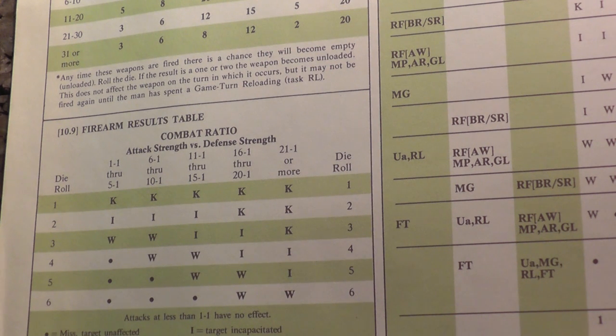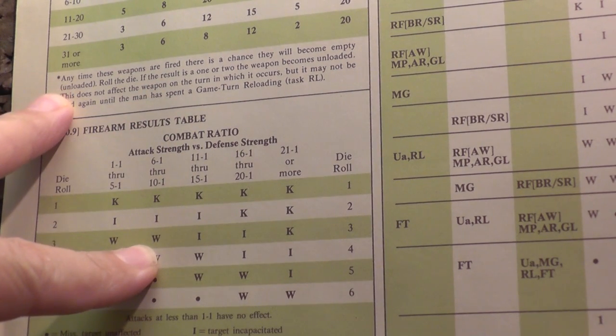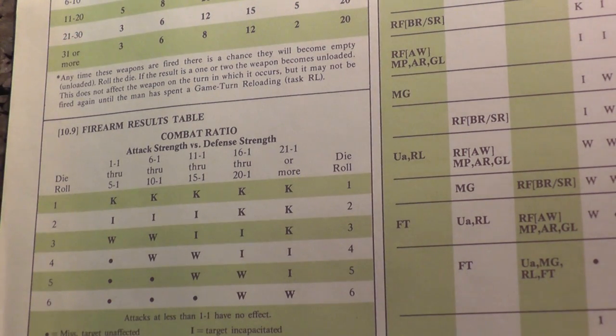If the result is one over two, the weapon becomes unloaded — I guess we roll that at the same time. We rolled a five, so that's no effect. Our machine gun is not unloaded, which means we don't have to reload it next turn — we'll keep shooting.